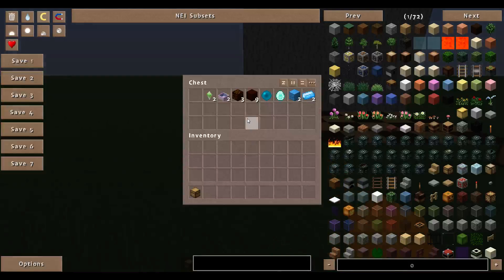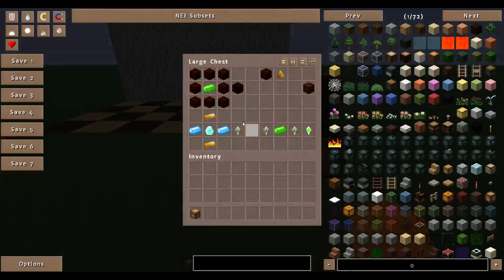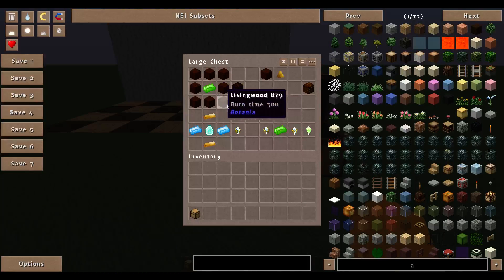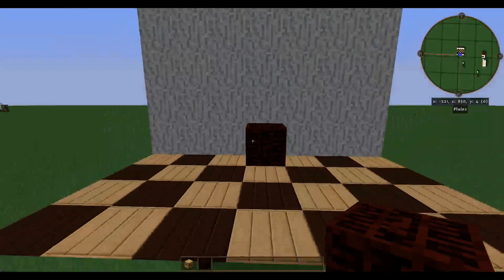For this you're going to need a few things. First off, an Elven Gateway Core, which is going to take one Terrasteel Ingot and a Livingwood. Once you have that, you will place it here.